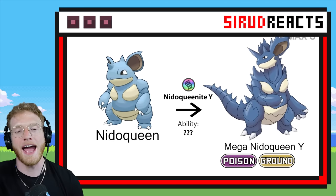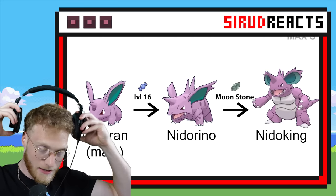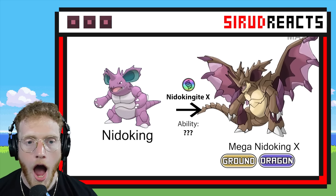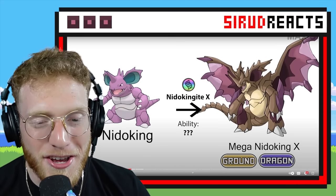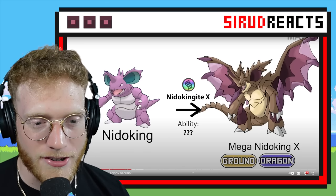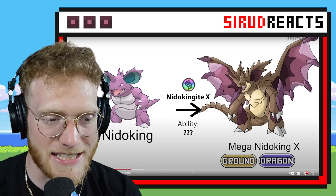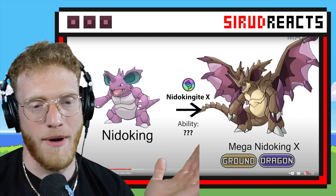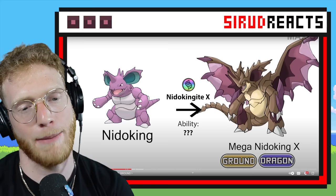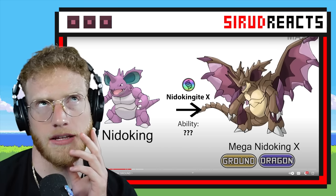This one — I feel like if it actually had a Mega, realistically this is probably what it would look like. The other ones are more just fun fan creations. Nidoqueen is already such a cool design. That might be the coolest Pokémon I have ever seen — I'm not even kidding! That is insane. For whatever reason, this makes me like Nidoking so much more because it has so much untapped potential. That's my favorite — I like this one, then the Arbok one, then the Nidoqueen one.